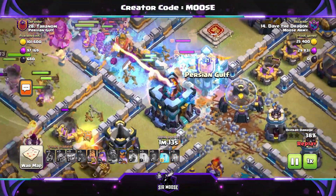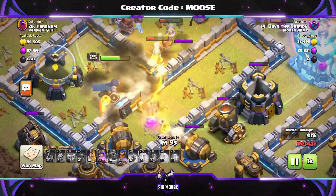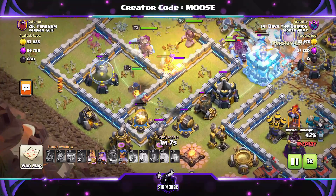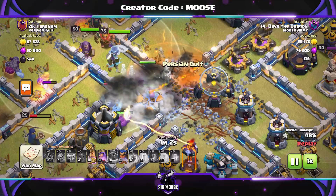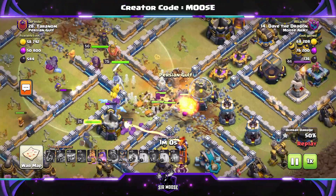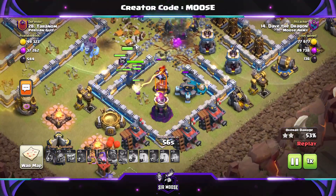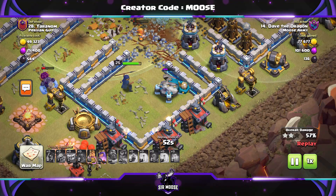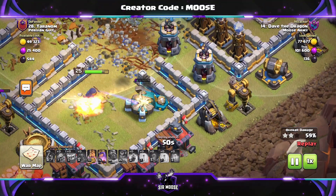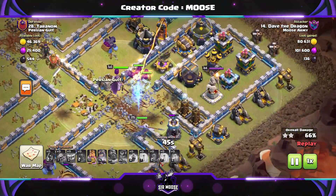Are we going to take out the town hall? Yes — but that was the worst placed freeze spell ever. I missed the town hall. The second one got the town hall but the first one missed. We all make mistakes, guys, my spell placement is awful. Is the royal champion going to be okay against that single target inferno? Yes, she is. And now she says hello Scattershot, how are you doing? Goodbye Scattershot, thank you very much, nice to meet you, do have a nice day.